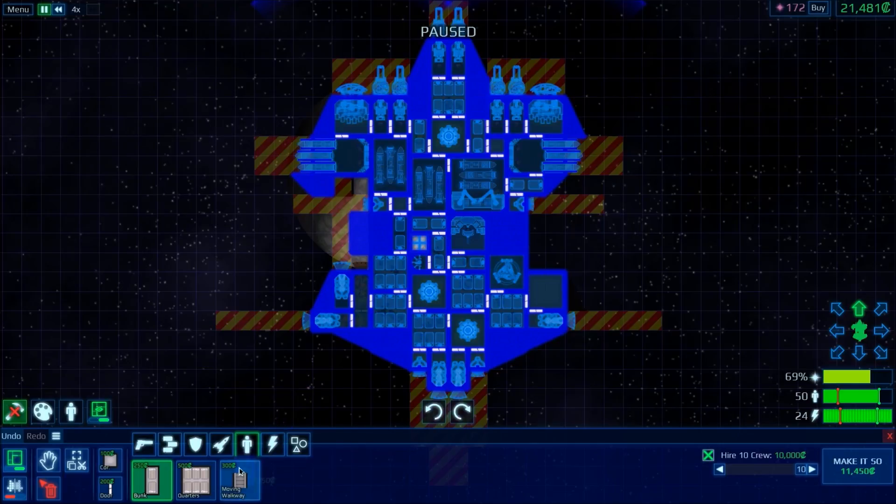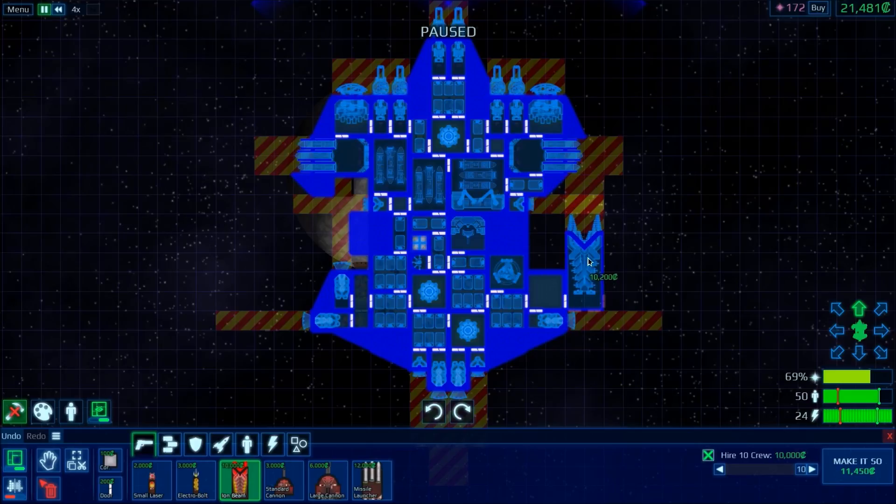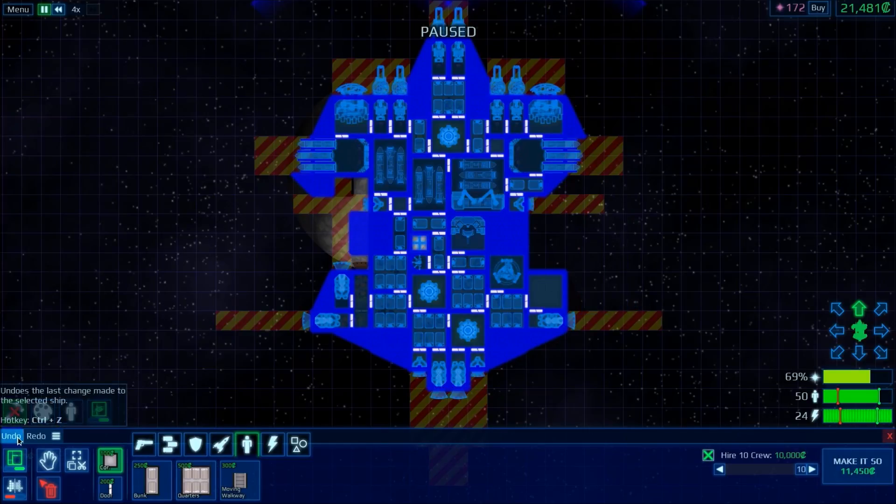That'll be good — we have 11,000 now. Let's go ahead and get the ion beam emitter. This is a really powerful weapon. If we put it right there and connect it with some corridors, we'll be alright. We will need some more crew to fill that out. Actually, we cannot do that — I was wrong. So this thing can work, but I have no reason to add it in. Let's just leave it at 11,000.